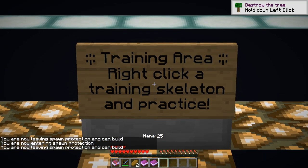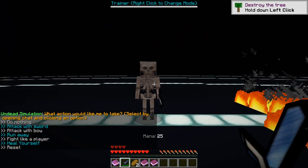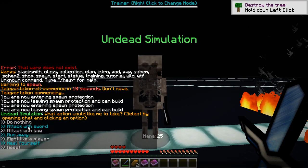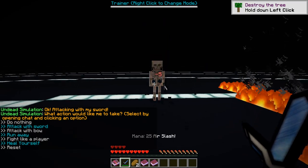Training area — right click a training skeleton and practice. That's very cool. You can do nothing, heal yourself, attack with bow, attack with sword — under simulation. That's cool, very cool actually.